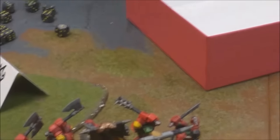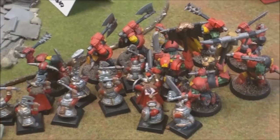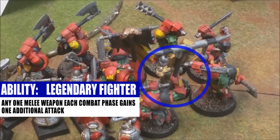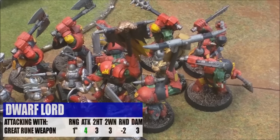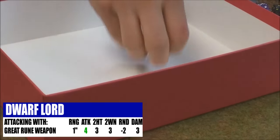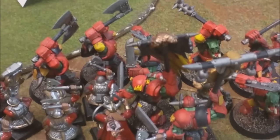My Dwarf Lord has yet to attack. I took the command trait Legendary Fighter — or something similar — giving me plus one attack, so four attacks with my Runic Great Axe. Threes to hit and threes to wound — I fail to wound, so he's just standing there with his axe looking menacing.